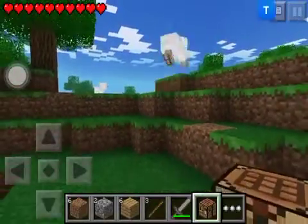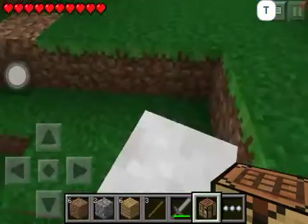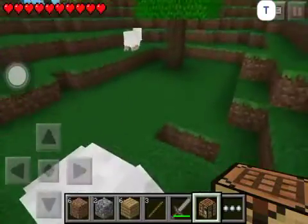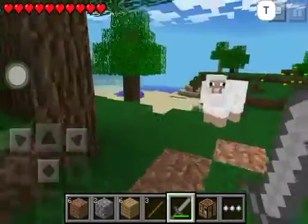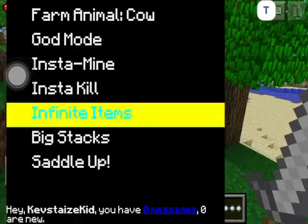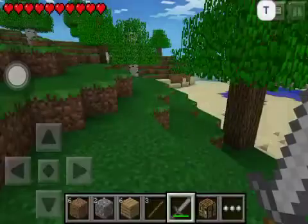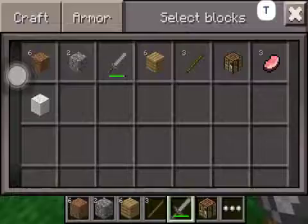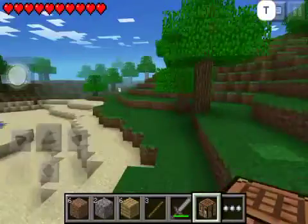So I hit this sheep, I go to the menu, and I tap 'Saddle Up.' I'm now on the sheep, and I can do this with any mob whatsoever. I can also do this in creative. Sheep, die! Let's disable that. Let's find a hostile mob or baby sheep — let's go ride a baby sheep!